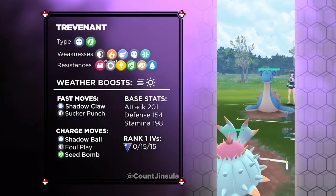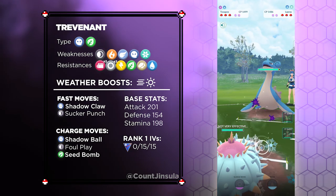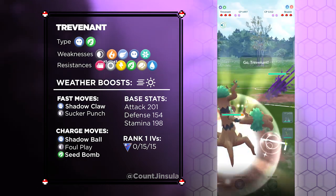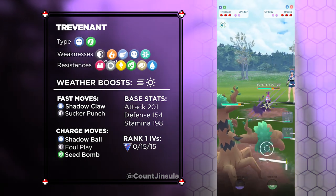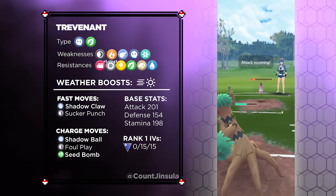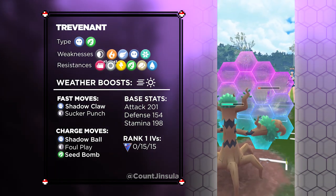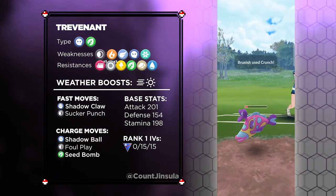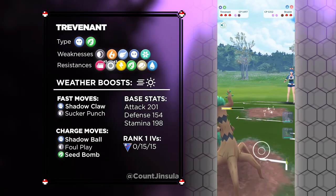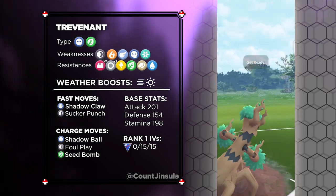Trevenant's base stats include a 201 Base Attack stat, a 154 Base Defense stat, and a 198 Base Stamina stat. These are actually really good stats, especially for PvP. It has a decent amount of defense and stamina, but a really high attack stat compared to most others. Trevenant really is the full package. I like to think of it as the Grass and Ghost-type equivalent to Swampert — which is really strong in the Color Cup — and Trevenant is actually a direct counter to Swampert. You can pretty much one-shot it with a single unshielded charge attack.